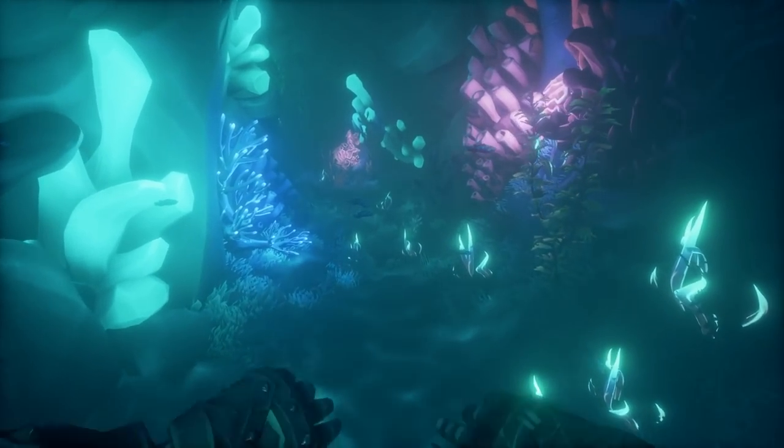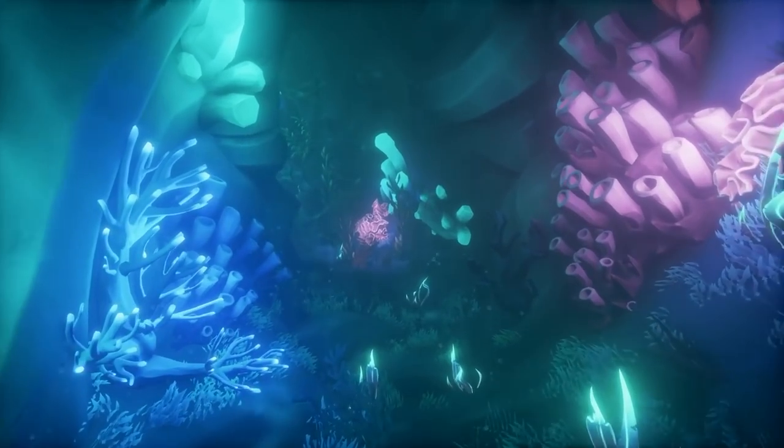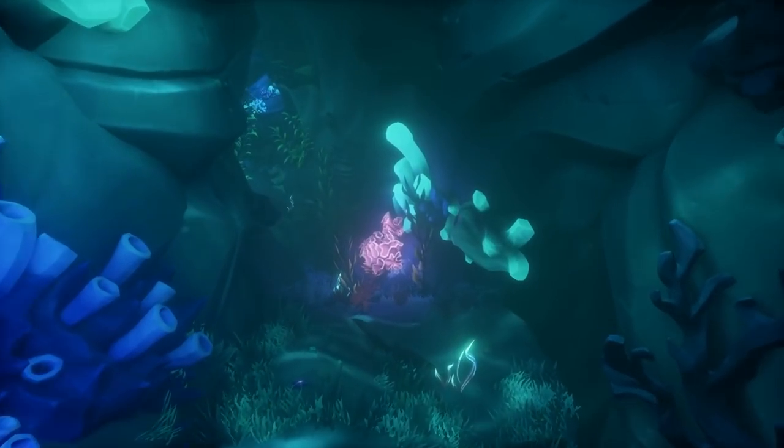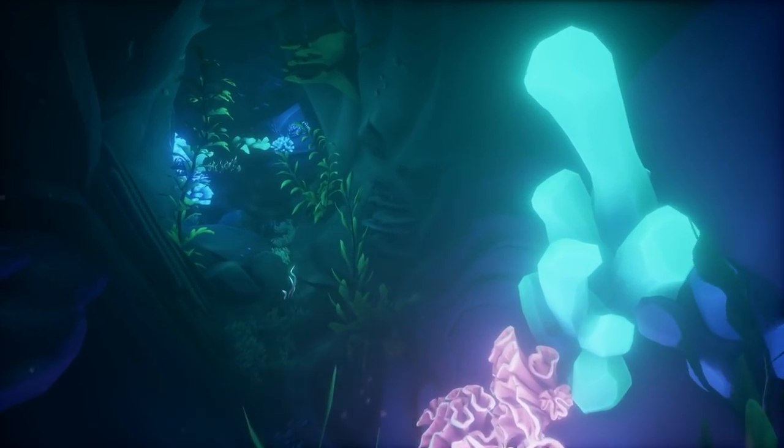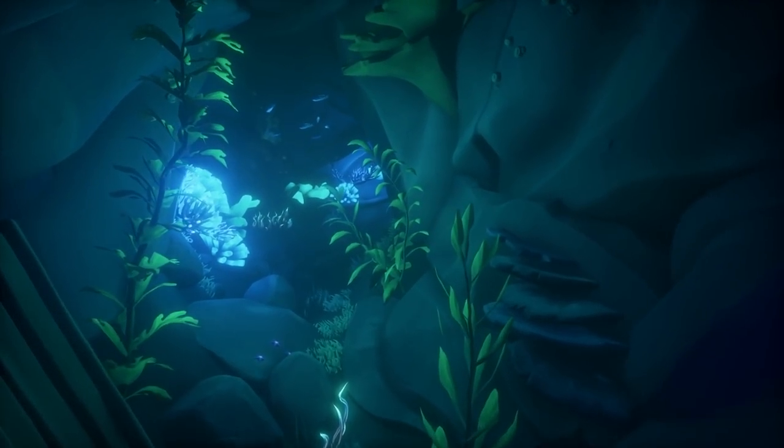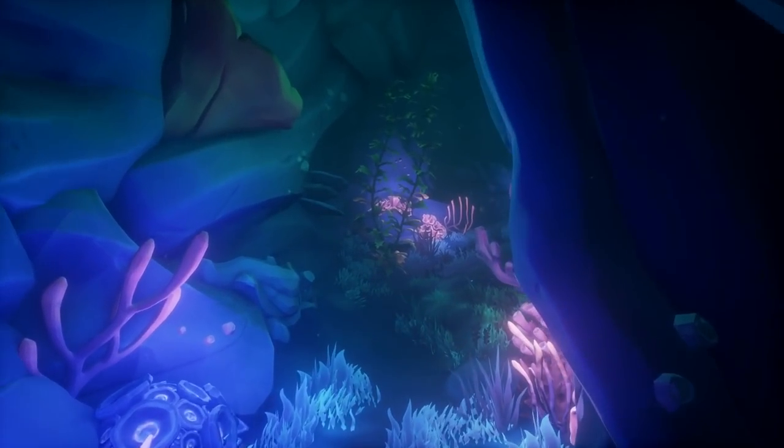Now that you've done that, you can swim underneath the water and go through the cave. You're going to follow Jack as he leads you along this path. But at a certain point in this underwater cave, you're going to find the next journal, so keep an eye out for it.